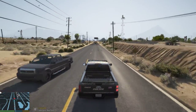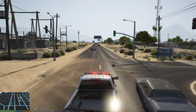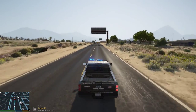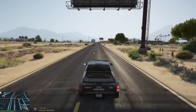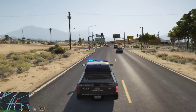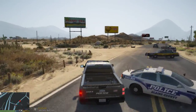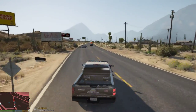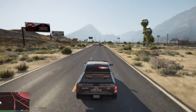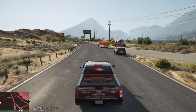Assistance required in the Alamo. Respond code 3. Dispatch, we have the suspect inside. Acknowledged! On our way! Roger that, we're on our way. Oh, for goodness sake! Whoa! We're off! We got locked — slow down!